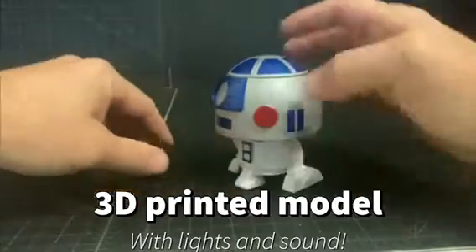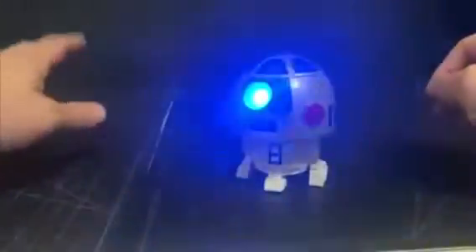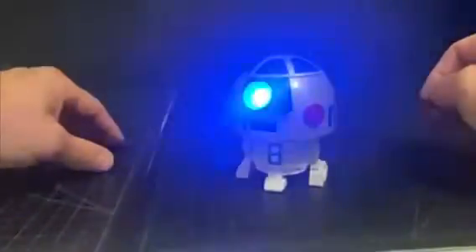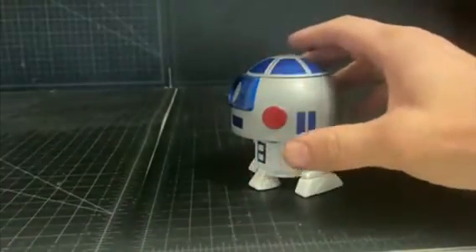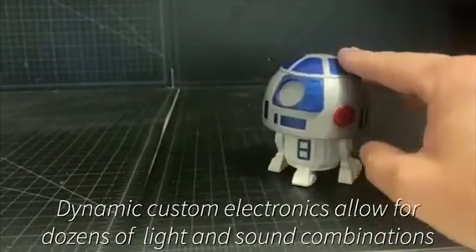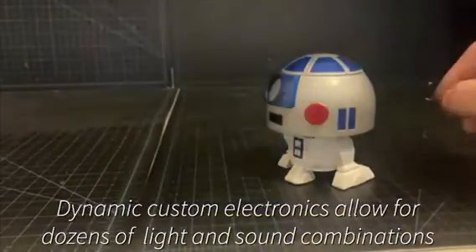It's ready for demo. You can toggle around like that, randomly get it to do something. Or you can play one of the combo moves like three to the left. That's one of the combo moves where it just gets it to blink.